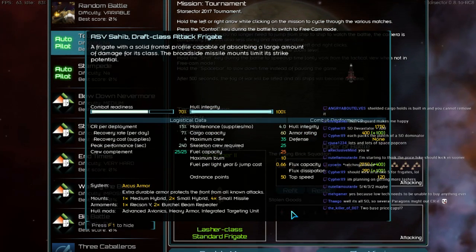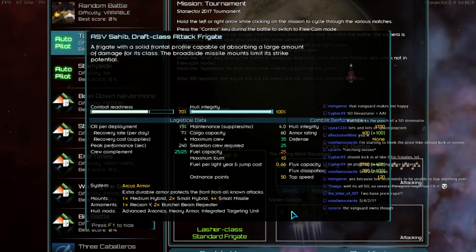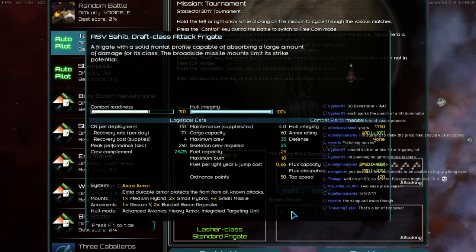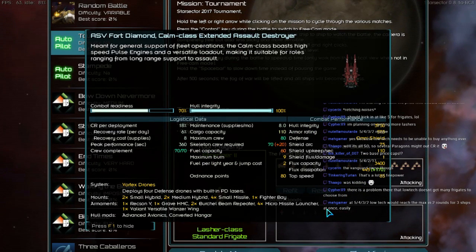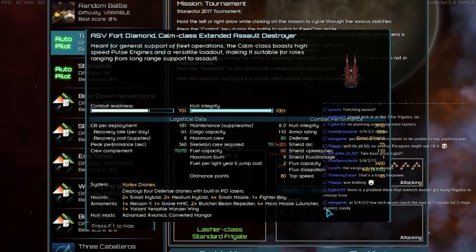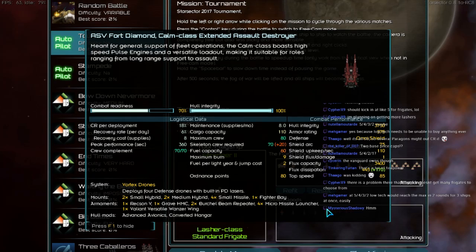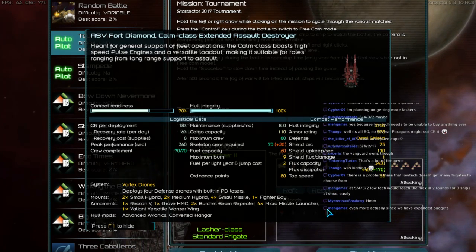And of course we have 3 Drafts, running 1 Rexxon, 2 Burkle Beam Repeaters, Advanced Avionics, Heavy Armor, Integrated Targeting Unit. So we'll be having bricks fighting literal bricks. And of course a Calm running 1 Rexxon V, 1 Grave HMC, 2 Burkle Beam Repeaters and 4 Micro Missile Launchers, with 1 Valiant Versatiles Wands a Wing, Advanced Avionics and Converted Hangar.